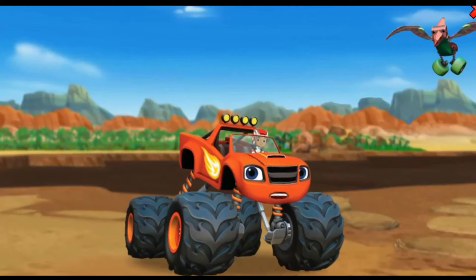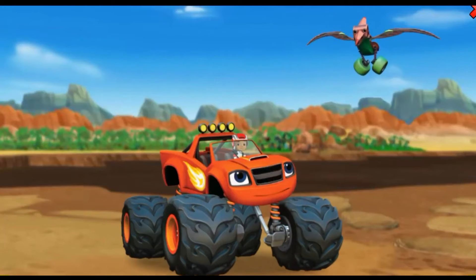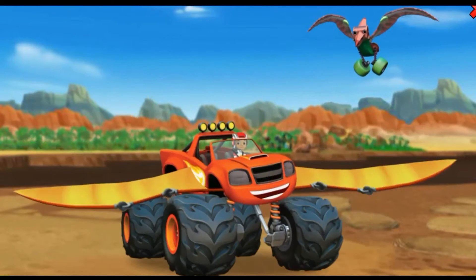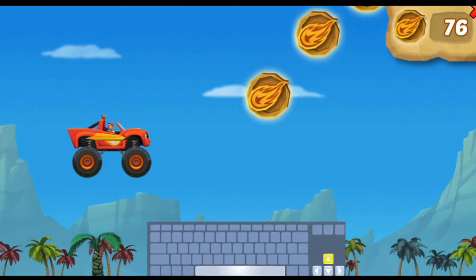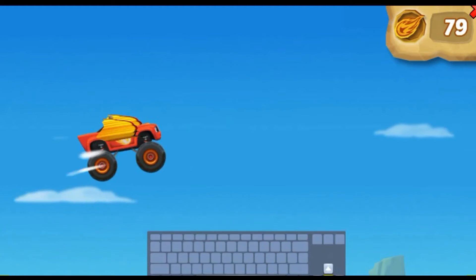Blaze can't drive into the sticky mud or he'll get stuck too — you have to help him design a solution! Blaze needs wings like that truck-o-dactyl to fly over the mud pit and steer around the sticky mud bubbles! Press the space bar to help transform Blaze — keep pressing the space bar! Oh yeah — Blaze is a truck-o-dactyl monster machine!